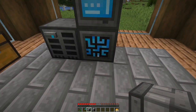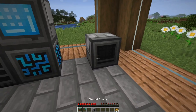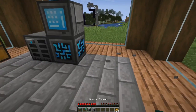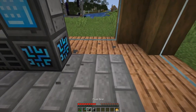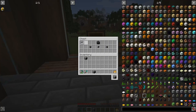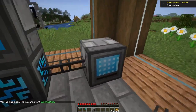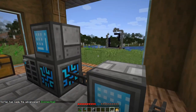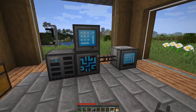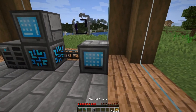Everything attaches to the controller. I'm going to put the fluid grid down and you'll notice it won't light up — you have to attach it to the controller for it to light up. Using cables you can put things at a distance, so you don't have to have every single block touching the controller. It wouldn't work if you had too many machines — the controller would eventually run out of sides — but as long as you have cables, you can hook things up that way.